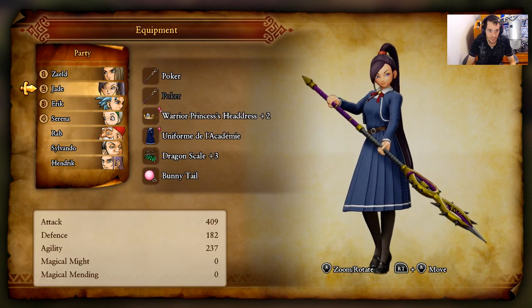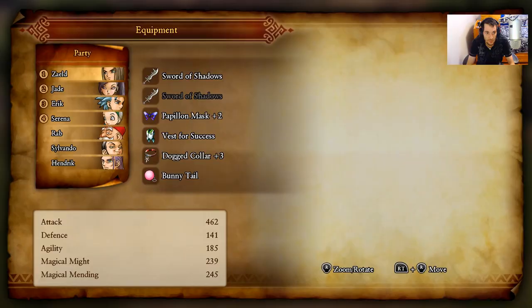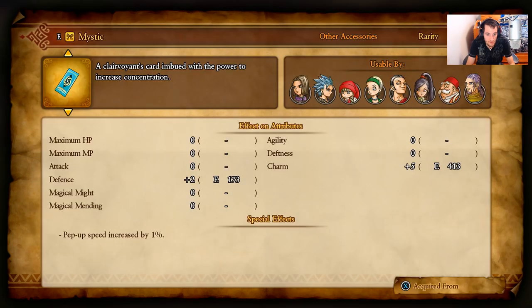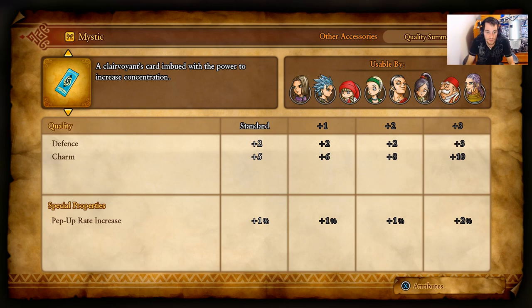Our main goal here is to get Jade, the main hero, and Eric pepped up so we can use Hallelujah. What you want to do is give your characters one of these mystics — it says pep-up speed increased by 1%, so every time they have a turn they have a 1% chance of increasing their pep power. But if you get it to plus 3, you actually have a 2% chance.